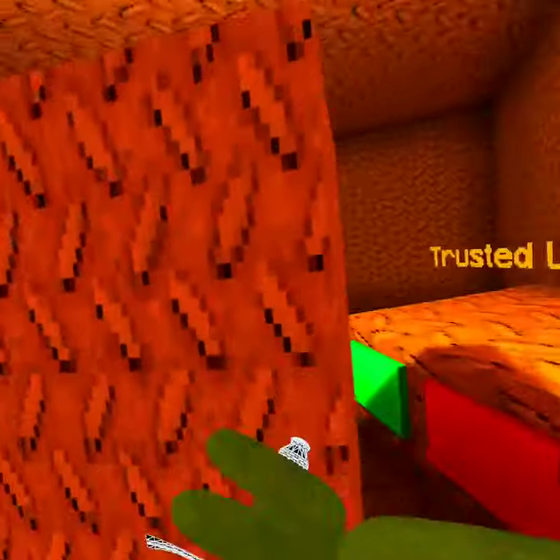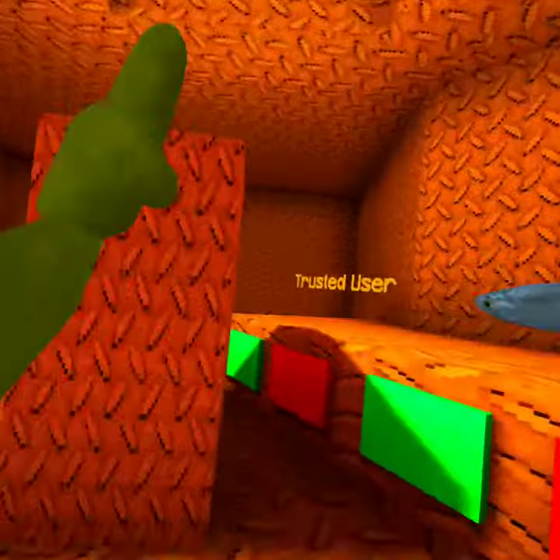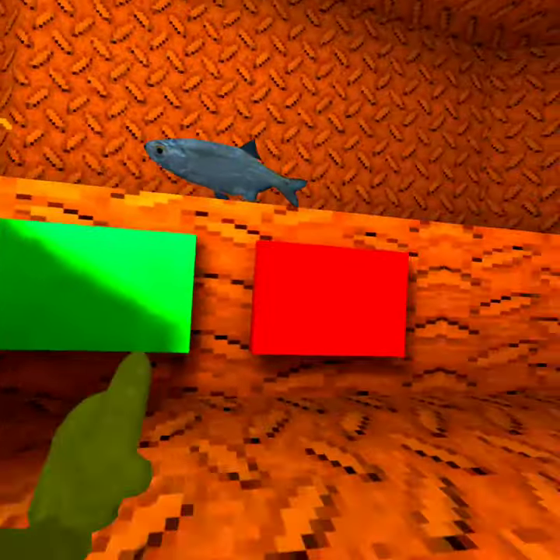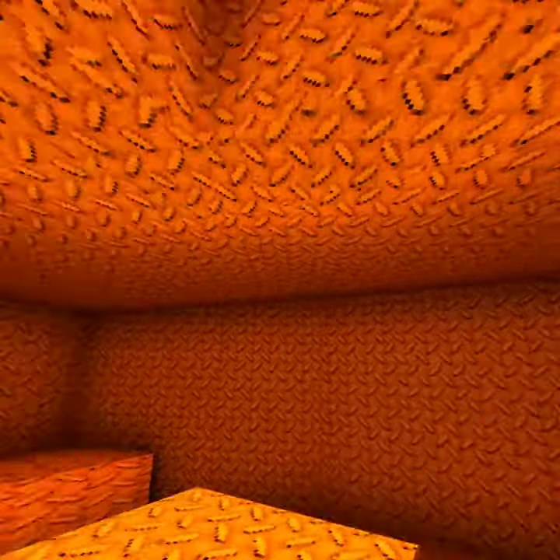It's quite orange, like an orange cave. There are only two items for now: a trusted user tag, and a fish — you can hold it in your hand. It's a horrible fish.